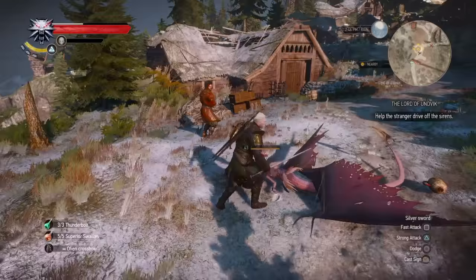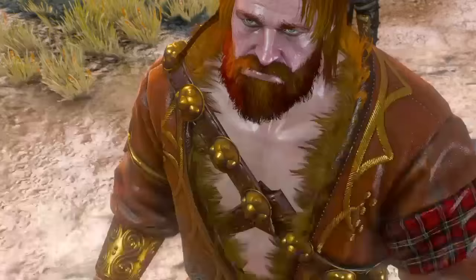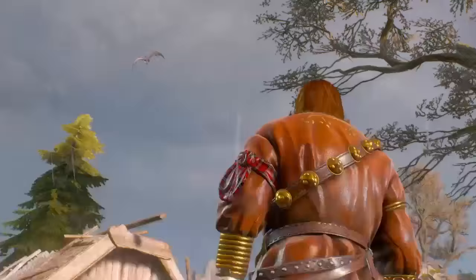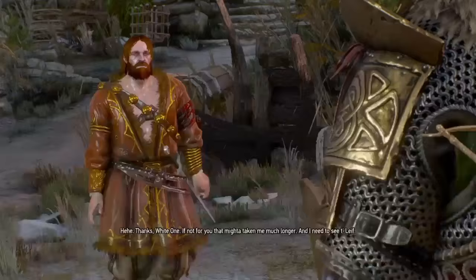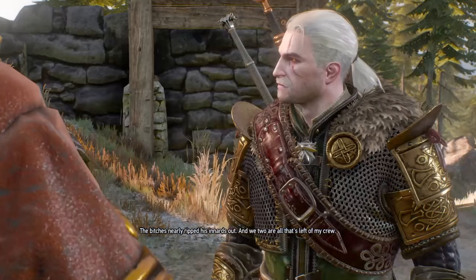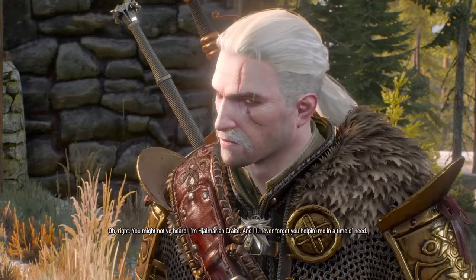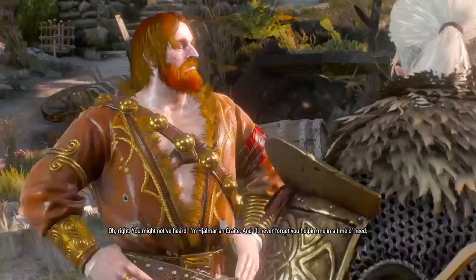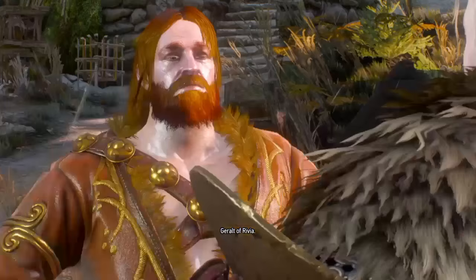You can use Aard like that, and then you just want to talk to this guy. He says: 'Thanks, white one. If not for you, that might have taken me much longer. That bitch nearly ripped his innards out, and we two are all that's left of my crew. I'm Yalmar an Craite.' And there you go — Yalmar an Craite is who you're looking for, and he's actually down in this village here.